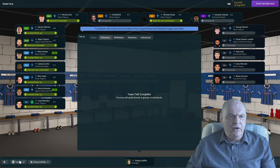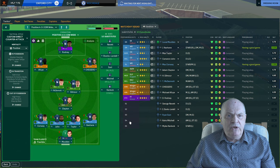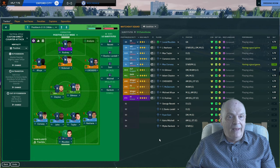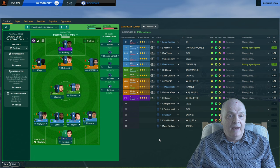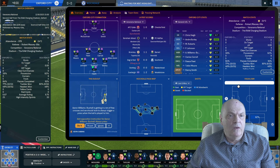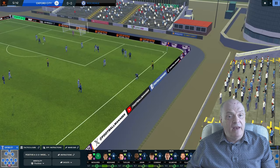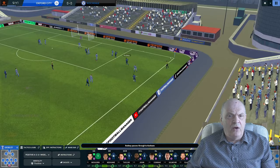At half-time I say we simply have to be better in front of goal. We don't seem to be getting enough players into the box, so I'm wondering whether to bring someone on who can play behind the striker. I've pushed McDermott forward as a shadow striker, and Clayton has moved a little further forward — still a ball-winning midfielder. I'll put my wingers more attacking as well to push things forward. Eight shots, one on target — but it's very early days with this tactic and group of players.